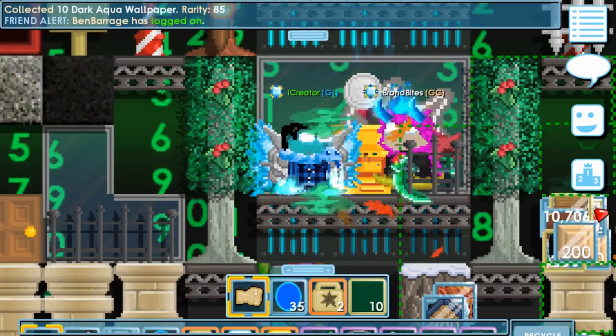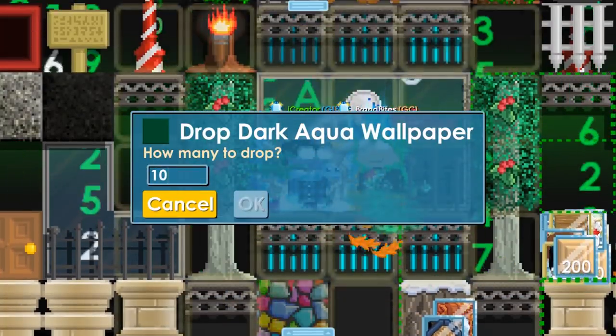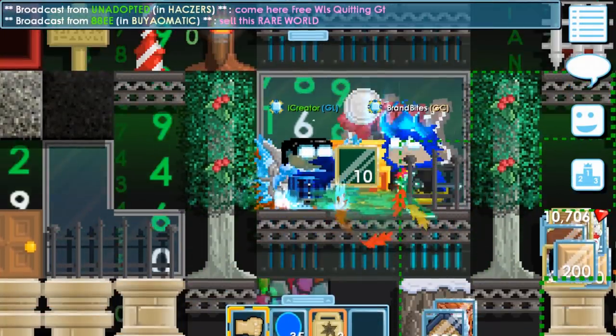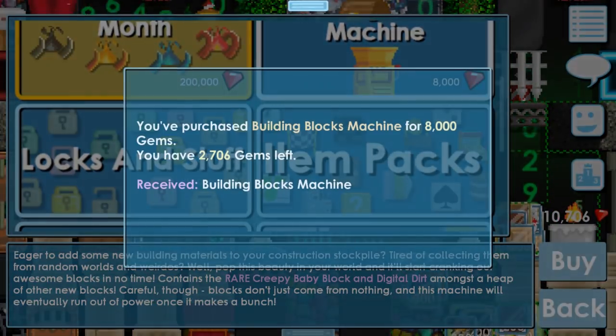Oh, I'm going to — dark aqua wallpaper. That's a new block. They just give you a round of blocks? Yeah. Should I buy another one? Sure, let's see if we can get any new blocks.